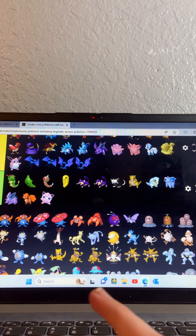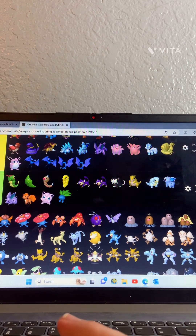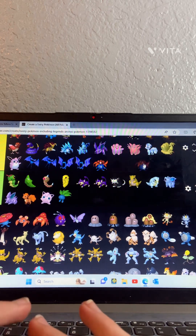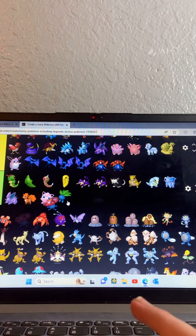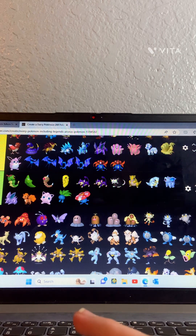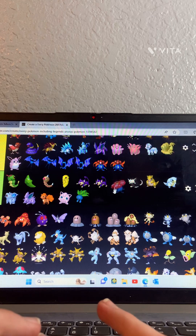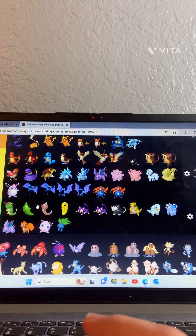Oddish — D tier, pretty bad. Gloom — I think it's either Gloom or Gloomy, I'm not sure. There's another one I don't know, I think it starts with B. Oh, these have to be the male and female versions — this one's got bigger dots and that one's got smaller dots. This one's pretty okay so I'm gonna put it at B tier.